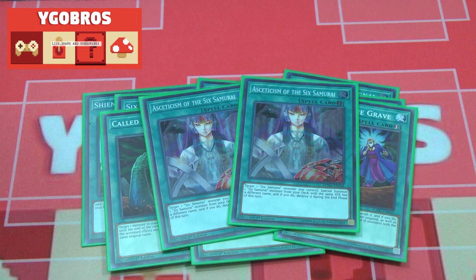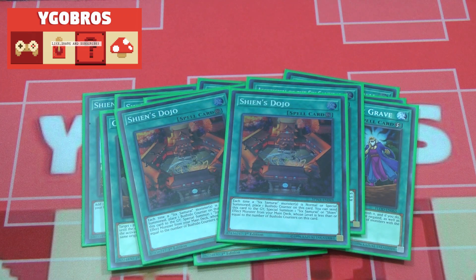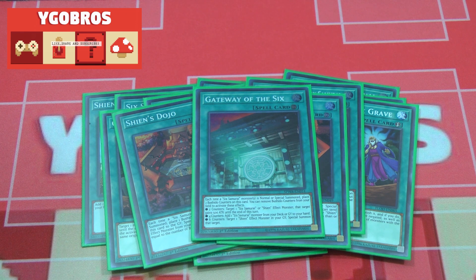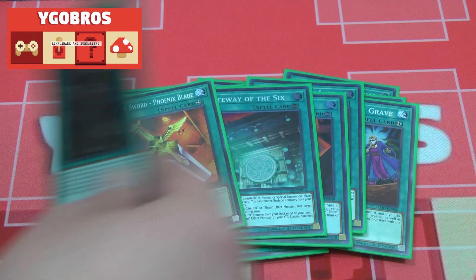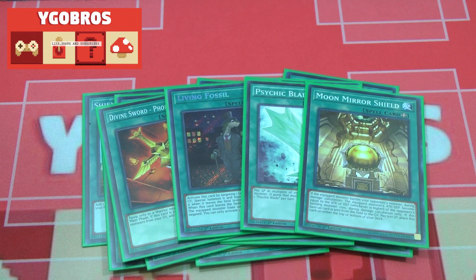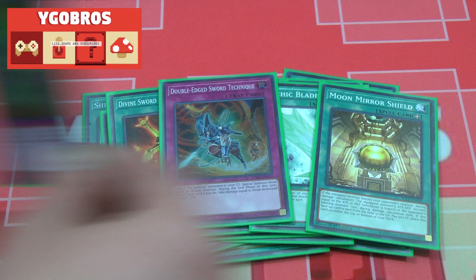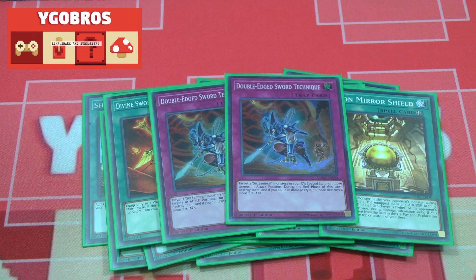Two copies of Asceticism — this card is great, especially if you control a Hatsume or a Red; you can target it and special summon each other, so it's a great way to access your rank three plays or just get another Six Samurai monster on the board. Two copies of Shien's Dojo — you place Bushido counters on it just like United, and you can send it from the field to the grave to special summon a monster from your deck whose level is equal to or lower than the number of Bushido counters on it. One Gateway of the Six — I wish this card was at two; if it came back to three I think this deck would go way too berserk, but it's at one so we deal with that. For equip spells: Divine Sword Phoenix Blade, Living Fossil, Psychic Blade, and Moon Mirror Shield — pretty standard equip spells, you can choose whichever you want. Phoenix Blade is the only really required one. I'm also playing two trap cards — two copies of Double-Edged Sword Technique to get Six Samurai monsters back from the graveyard.